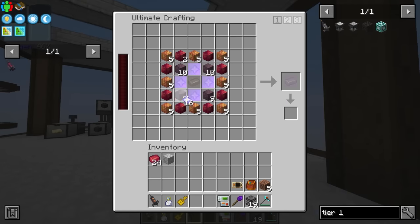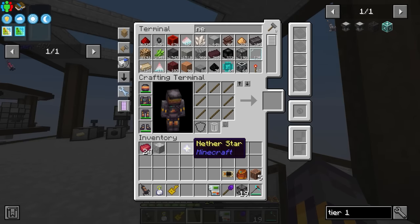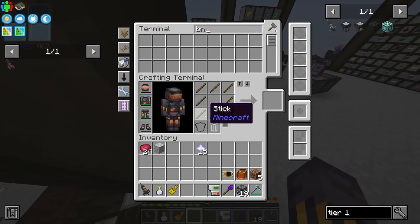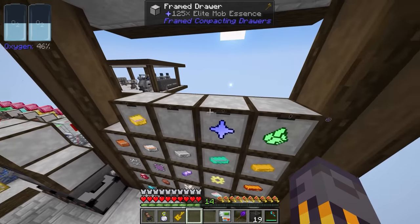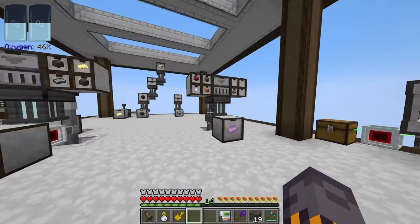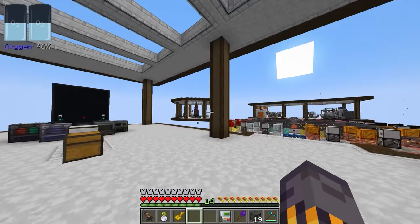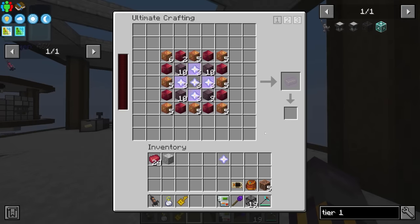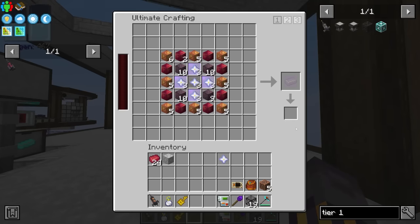We could put those in like this — let me keep one of those though so we can still duplicate. We've got one in here, so that's fine. How are we doing on elite mob essence? 125 — so we can make about 12 more Nether Stars, which is okay. But if we're going to need 160 Voided Technium, that means 160 times four equals 640 Nether Stars, which means we need 6,400 elite mob essence to complete that. So yeah, it's not ideal.